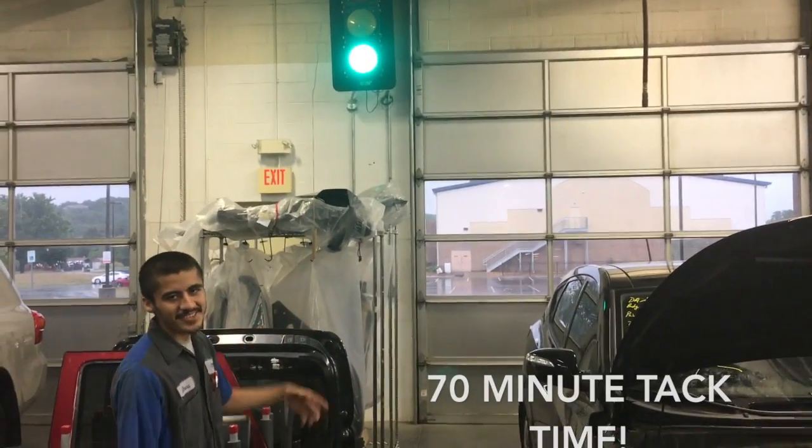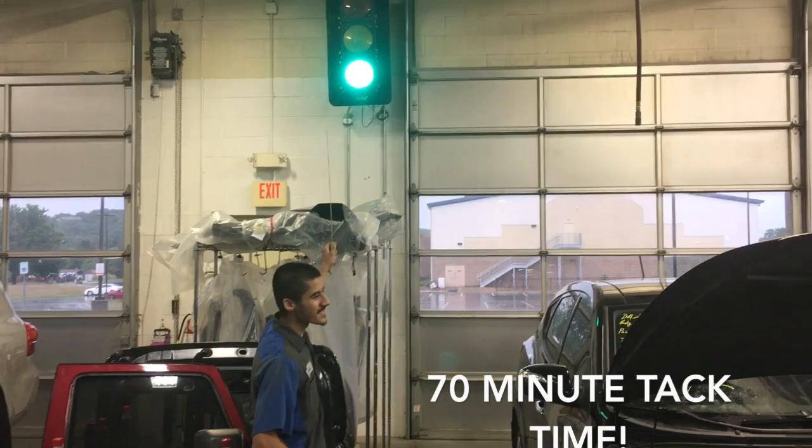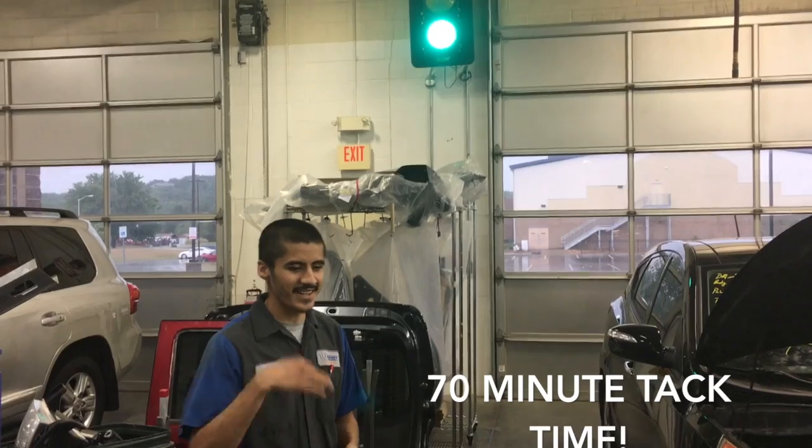This is a stoplight from Traxler Attack Time, which is 70 minutes. It's starting — you only pull once. After 40 minutes, when it gets down to 40 minutes, it turns yellow.